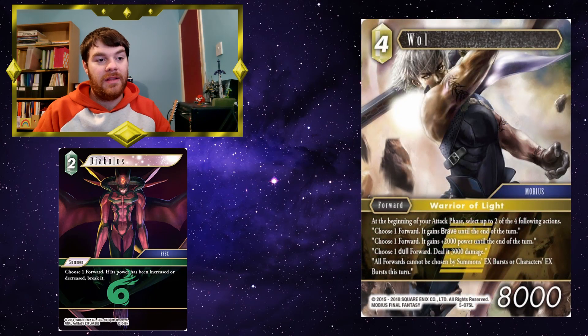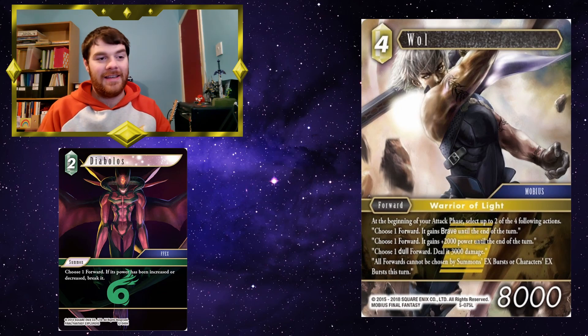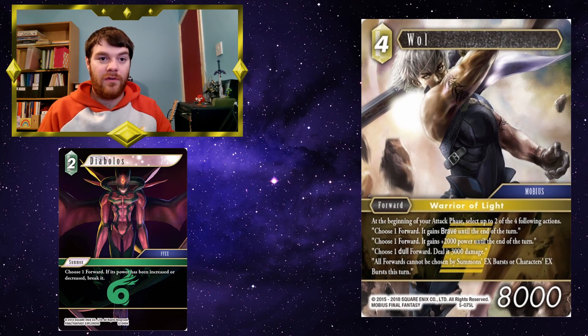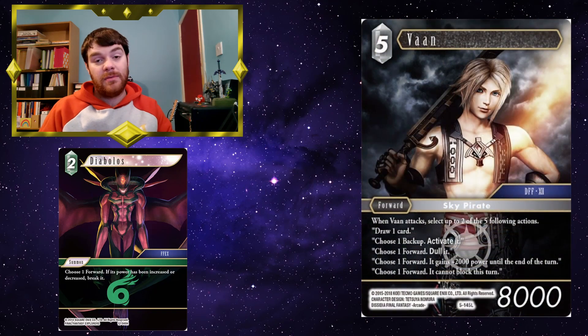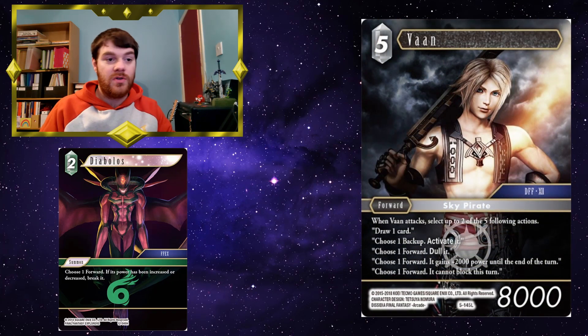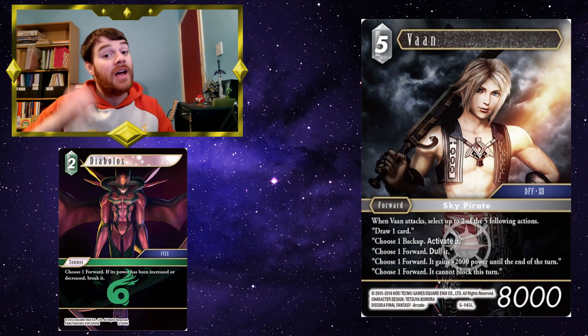Walt — at the beginning of your attack phase, select up to two of the four following actions, and one of those is choose one forward, it gains plus 2,000 power until end of turn. You can choose one of your opponent's forwards — you're not even restricted to water or wind with the power change — it gains plus 2,000 power, and then you cast Diabolos to break it. Similarly with Vaan, you attack, you can choose one forward so it can't block, and choose another of your opponent's forwards — it gains plus 2,000 power — you cast Diabolos and break that forward.